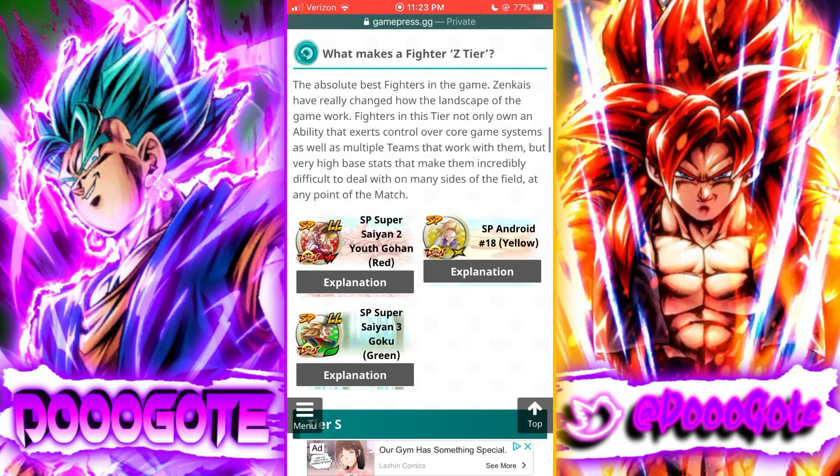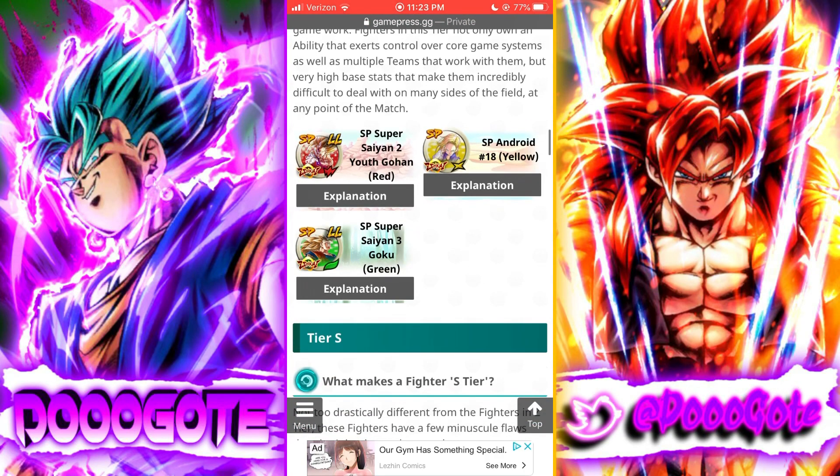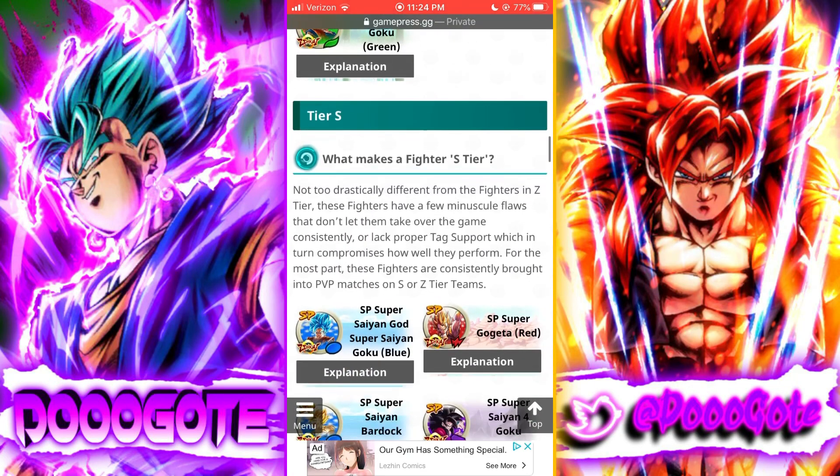Z tier — who is number one, two, and three is all your discretion. Gohan, 18, and Super Saiyan Goku are the top three. Raditz might feel Gohan is better or Goku is better, or 18 since he likes running Androids with Super 17. Overall I agree — those three are on a different echelon where they can do anything they want at any point in the match and take over without needing anybody.